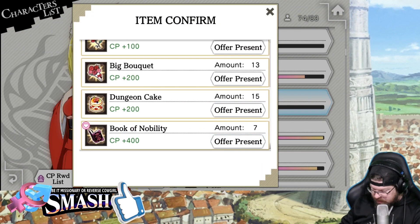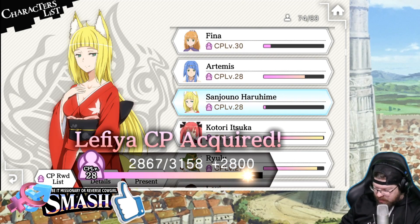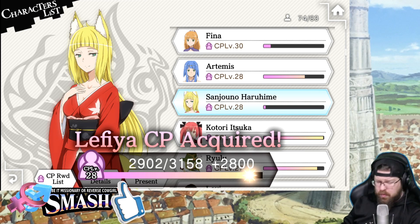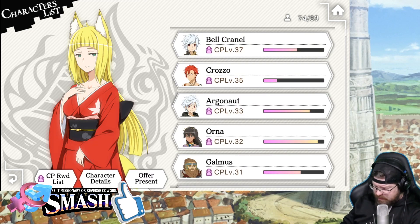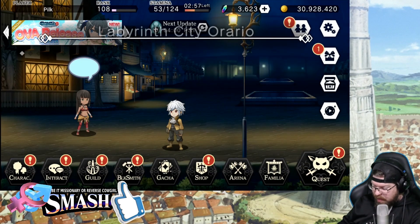So I'm going to go ahead and feed all seven of my books of nobility into her here. That's going to take her up not quite to level 30 — not even quite to level 29. Oof. But the thing you want to be really cautious about, and I've talked about this before — that's under Leafea. Let me go to Bell here.